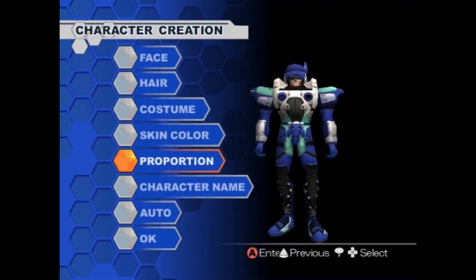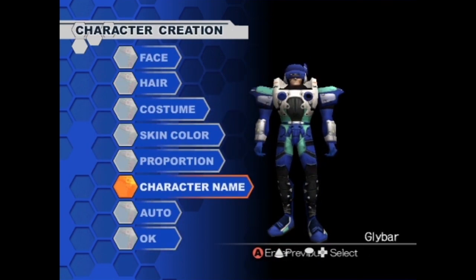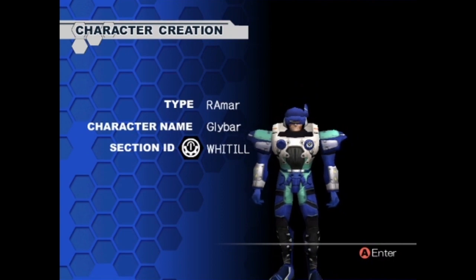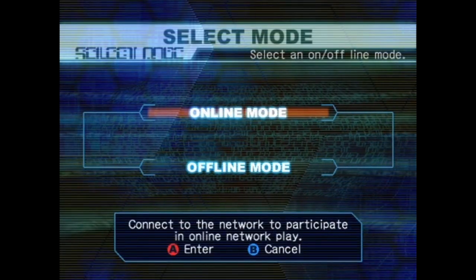Character name - his name is Glybar. Glybar the cyber warrior. G-L-Y-B-A-R. I don't know why Glybar just sounds right, feels right. This guy looks like a Glybar. All right, Glybar, off into combat we go. He's a RAmar from the Whitill Section ID. All right, I'm excited to give this a shot.